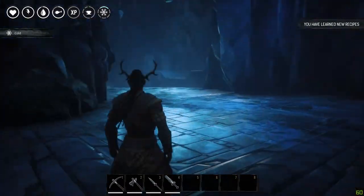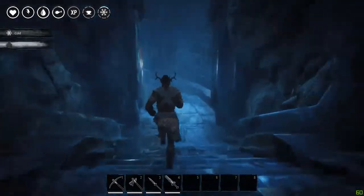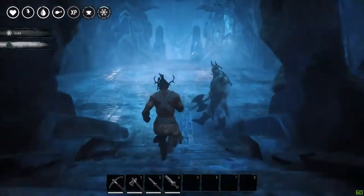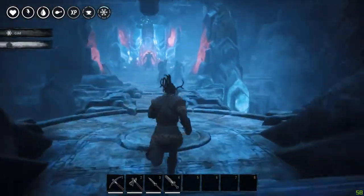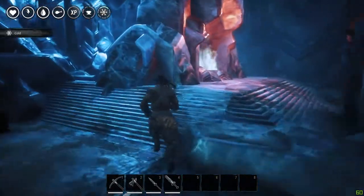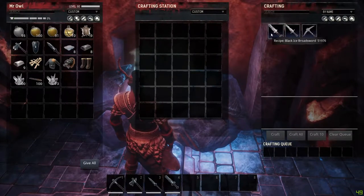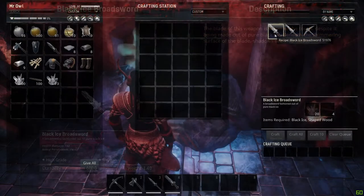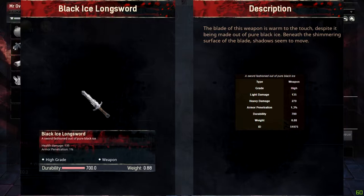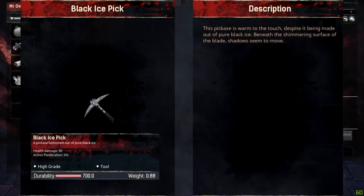We just need to interact like so, and now let's make our way back and turn right so we can reach the frost temple smithy. I'll show you the three weapons you can craft inside. This will be the last staircase before you reach the frost temple smithy, and once you open it, three items can be crafted inside. The first one is the black ice broadsword — 142 health damage and 600 durability. The next one is the black ice longsword — less damage but more durability — and the final one is the black ice pick.